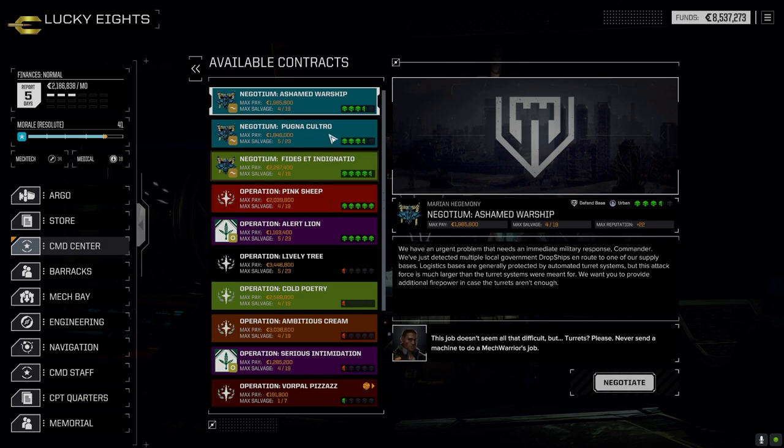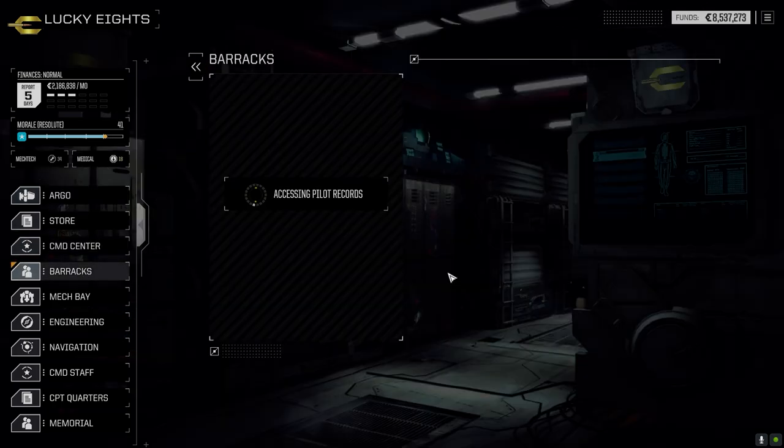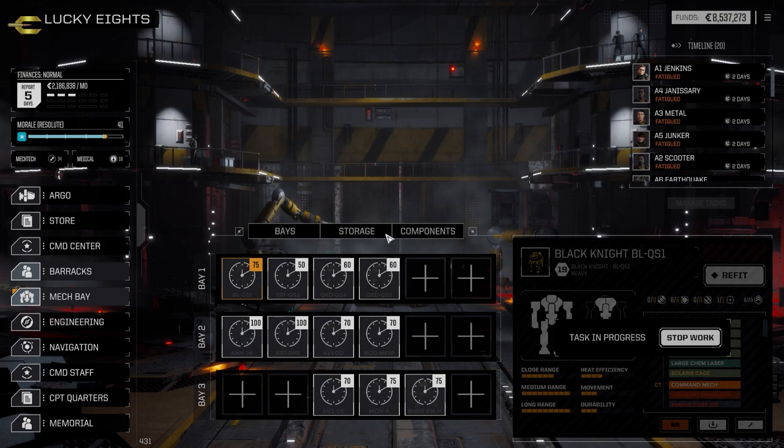Local government — yeah, I mean, that might be a half-decent one. We could do that with the flyers probably pretty easy. All right, let's just see really quick in the mech bay to see if we did lose the Testudo — I'm pretty sure I don't have a part to fix that. Got lots of XP to spend though.